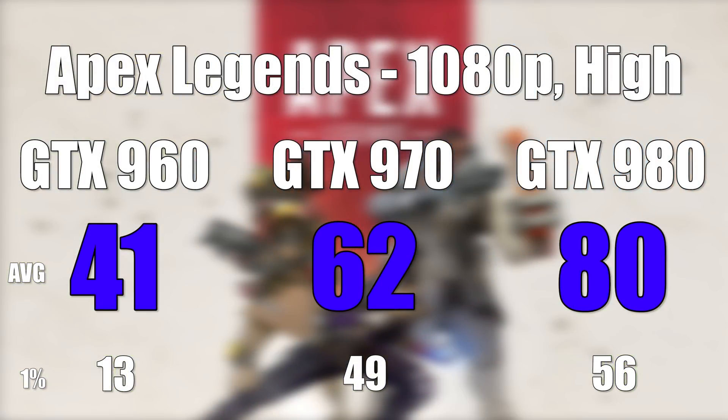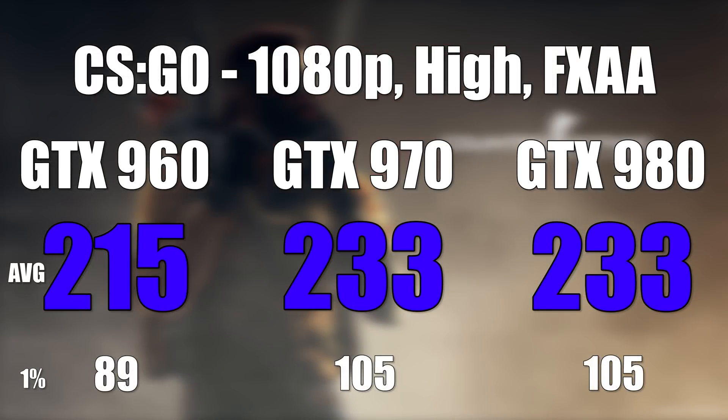Next was Apex Legends at 1080p in the highest settings for everything except the VRAM setting, which I set at 4GB. These cards scaled up pretty well, and the 960 gets around 60fps at medium-ish settings. Following that was Counter-Strike: Global Offensive at 1080p on high with FXAA turned on. This is the first game where we can see the CPU being the bottleneck — we're still over 200 frames per second, but the 970 and 980 got nearly identical results.